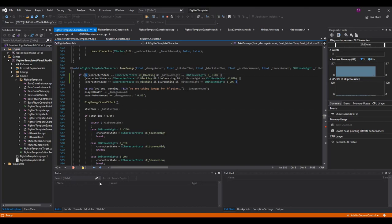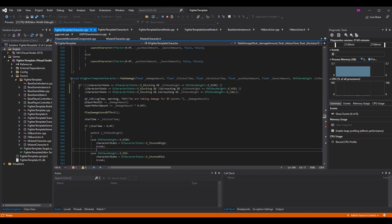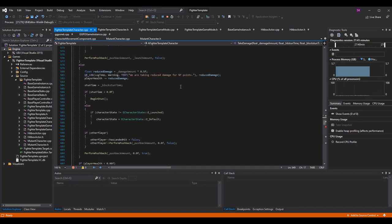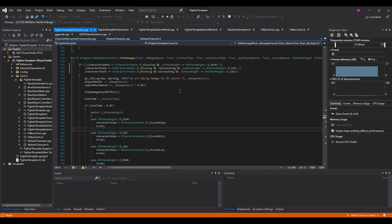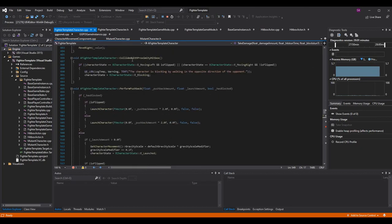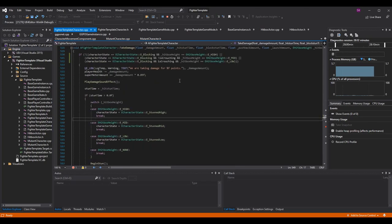This still works with walking backward because if you're colliding with a proximity hitbox you go to the blocking state, which gets checked accurately. The only thing to be careful of is there's no way to auto-block while crouching currently — that's not in place yet. So if we're taking damage and not blocking, we want to go into the stun states. Instead of setting ECharacterStunned, I now do a switch on HitboxHeight inside where we set the stun time, if it's greater than zero.